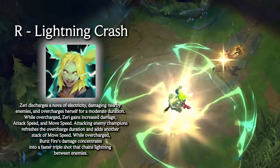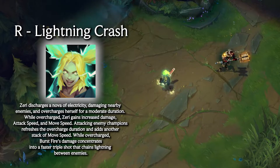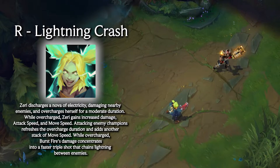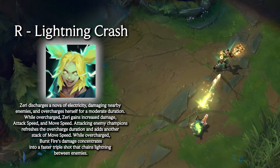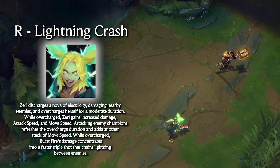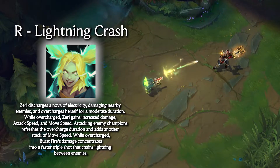Zeri's ult is Lightning Crash, which releases a nova of electricity and grants her bonus attack damage, attack speed, and movement speed. Attacking an enemy champion refreshes the duration of these bonuses and grants her additional movement speed. Also during this time, Burst Fire concentrates into 3 short rounds and chains lightning between enemies. This is a great tool that enables Zeri to get into the middle of a teamfight and really wreak havoc.